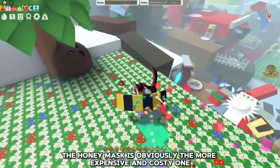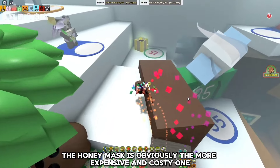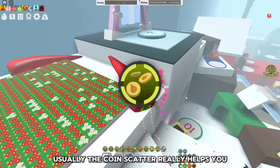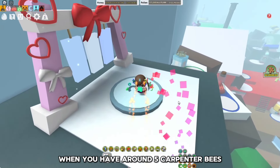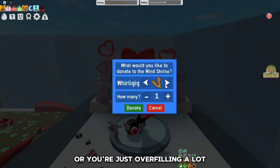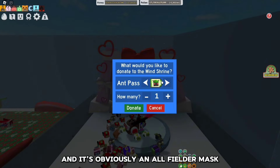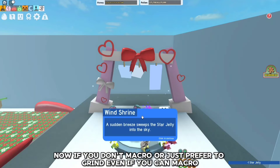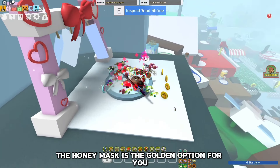The honey mask is obviously the more expensive and costly one, but it's one of the best early game masks in terms of grinding. The coin scatter really helps when you have around 5 carpenter bees or you're just overfilling a lot, and it's an old shielder mask, so it's really great. If you don't macro or just prefer to grind, even if you can macro, the honey mask is the golden option for you.